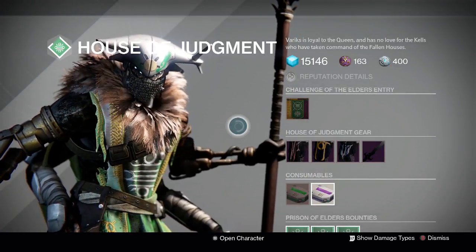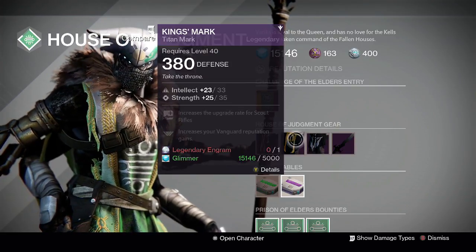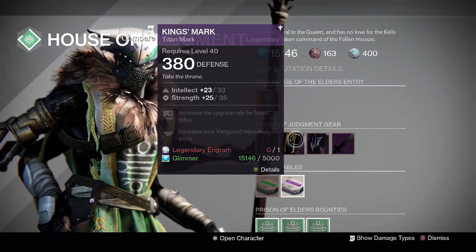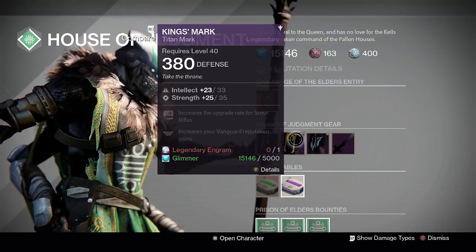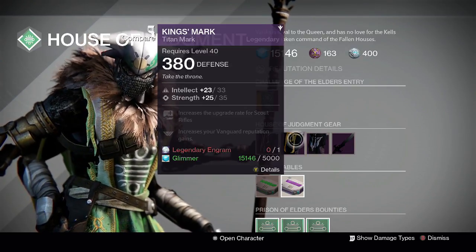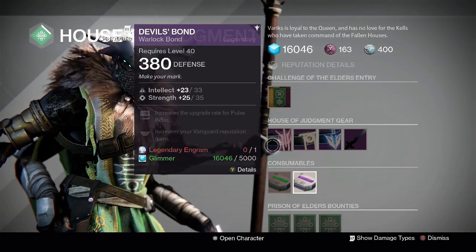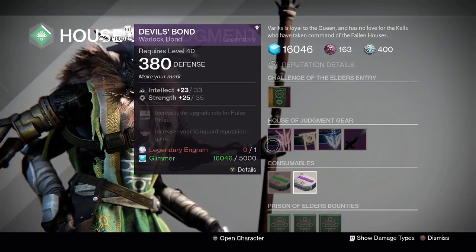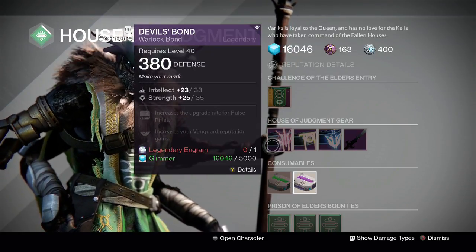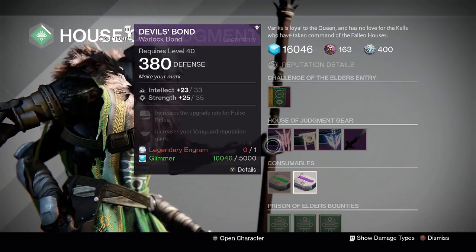Over at Variks on the Reef, nothing for Hunters this week. For Titans, there's a 58 intellect/strength roll — two points down on intellect — with scout rifle upgrade and Vanguard Champion for one legendary engram and 5,000 glimmer. For Warlocks, Variks has the Devil's Bond — a 58 intellect/strength roll, two points down on intellect — for one legendary engram and 5,000 glimmer, with upgrade rate for pulse rifles and Vanguard Champion.